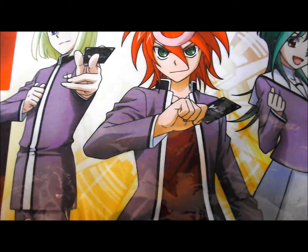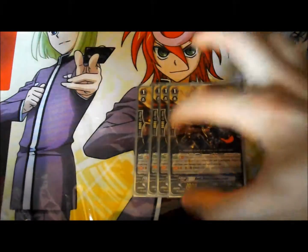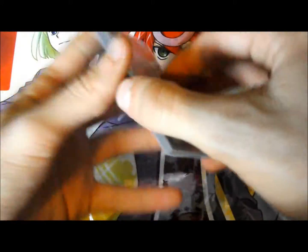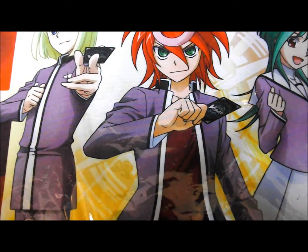Another really key card is Dark Metal Chameleon. When he's unlocked, you unflip a damage — so he's a damage flipper. He also has Resist, which means when your opponent tries to retire him, you still keep your damage unflip. I run 4 because this deck isn't necessarily Counter Blast heavy overall, but the strides tend to be heavier, so having the damage recovery helps.